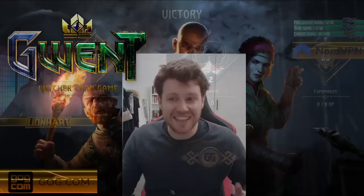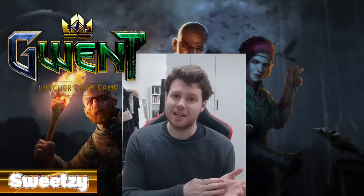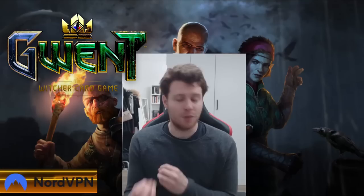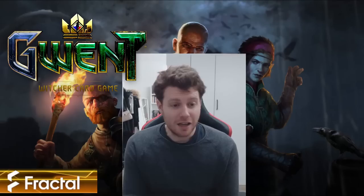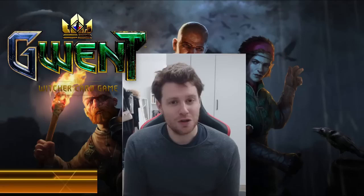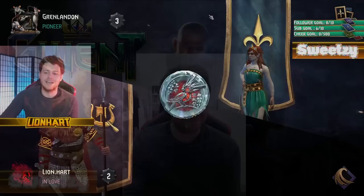Now I'm going to send you into the second game where I face the Drakenborg player as a Rain player — as an engine deck. By no means does my opponent play this perfectly, and neither do I — it's important to show that because this is the reality of most games you're going to face. As I mentioned at the beginning, the ideal way to deal with it is of course to run a Shupe list and play artifact removal, remove it with Heatwave or Alzur's Thunderbolt in some lists, but it's not your only win condition.